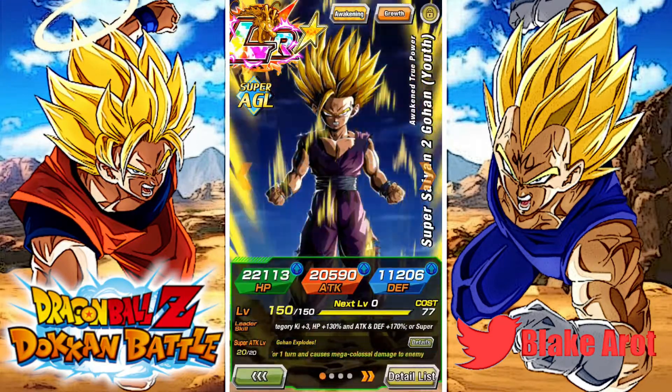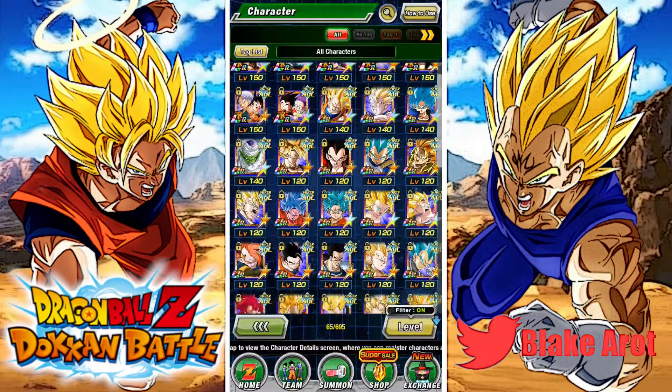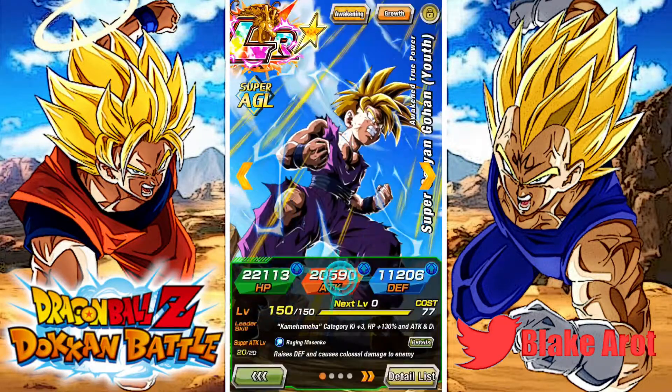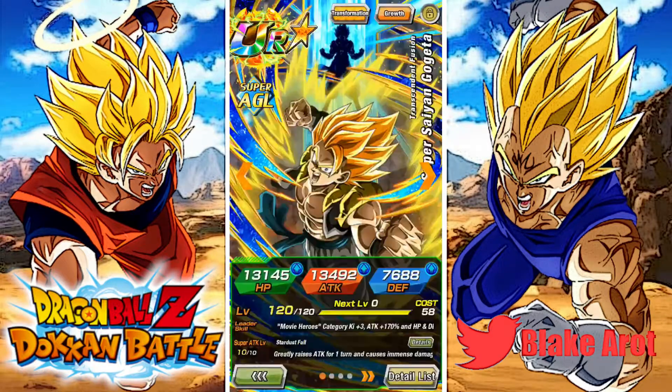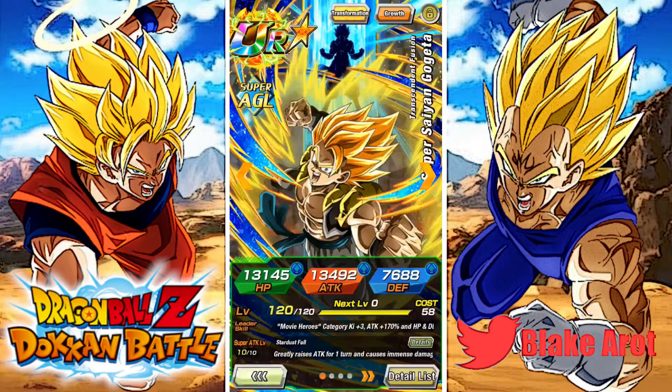Super Saiyan 2 Gohan is my favorite character in Dragon Ball. And then I feel like I have to talk about Gojita Blue, just because on his original banner I went like 3,000 stones and didn't get him. And remember, that is 3,000 stones with buy 3 get 1 free, so that's basically 4,000 stones. And then I went like probably 700 on the Gohan banner — I got two Gohans in like 700 stones and then I dipped. So Gojita Blue, I didn't get him either of those times. I just got him with red coins. I've never actually pulled Blue Gojita.